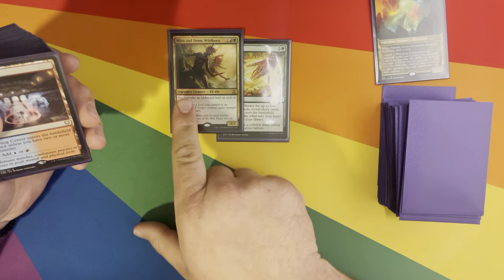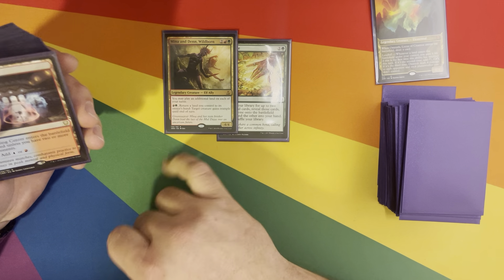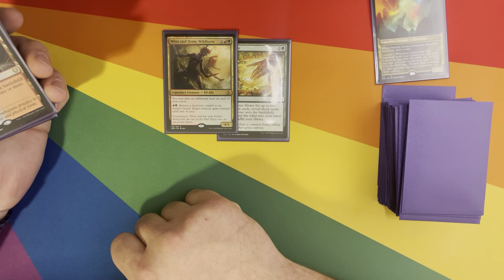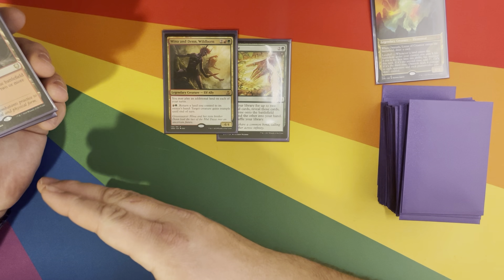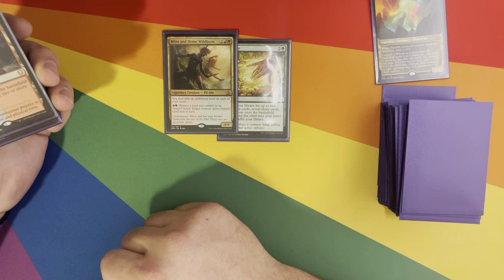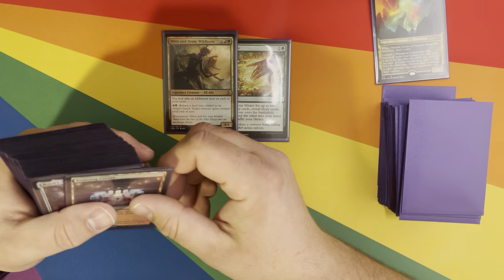Mina and Denn Wildborn are really good to have in here as well. You can play an additional land on each of your turns. It's also got pay red and green to return a land you control to its owner's hand, giving a target creature trample. I don't care too much about the trample — what I really care about is bouncing more lands back up if I somehow don't have enough.